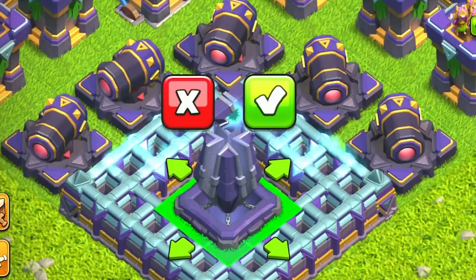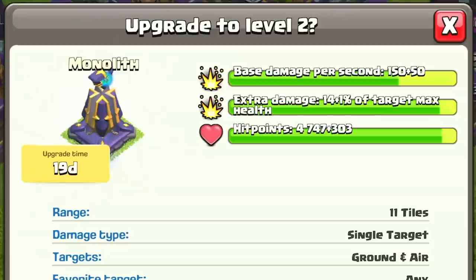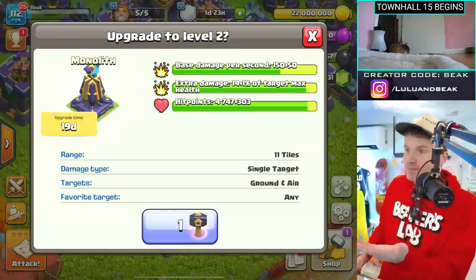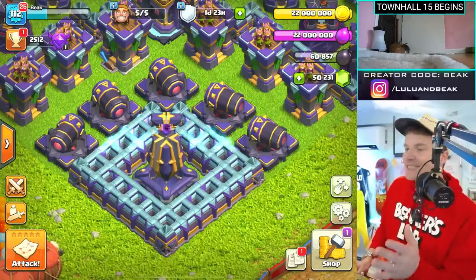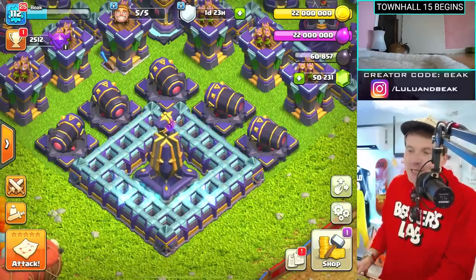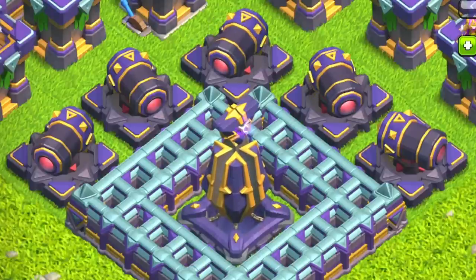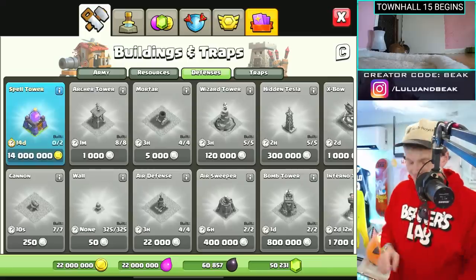Let me get it to the top level so you can see it in its full form. Extra damage, extra damage — no matter what, it's like an earthquake spell. If something has a million hit points it's going to take 15% of them, it doesn't care. Consider this thing like another inferno tower — it's going to be treated similarly but it shoots a little slower and hits super hard.